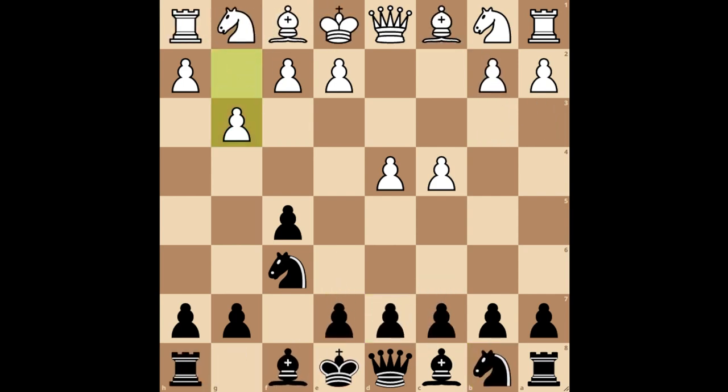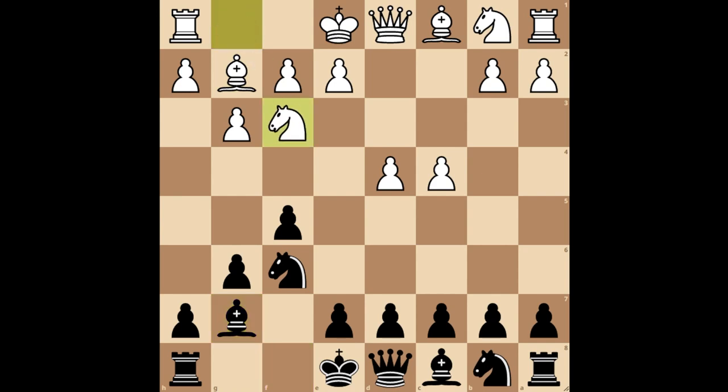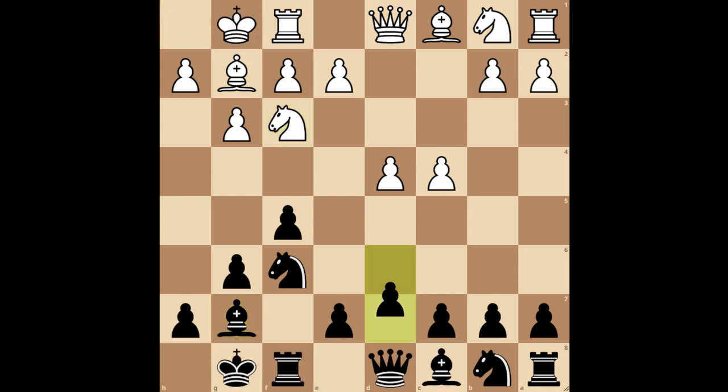Another option for black is to play pawn to g6, which marks the start of the Leningrad Dutch. Then white plays bishop to g2, and you play bishop to g7. They develop their knight to f3. Then you both castle, and you play pawn to d6. They will probably develop their knight to c3.